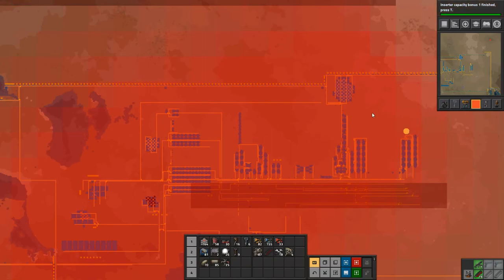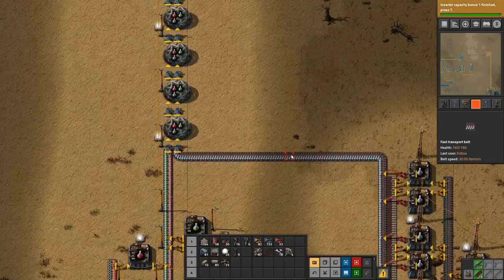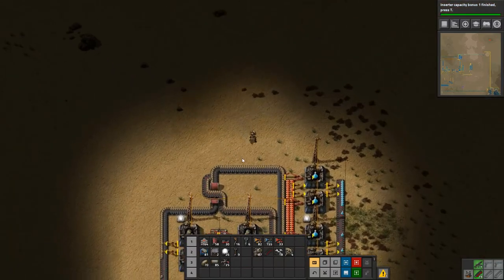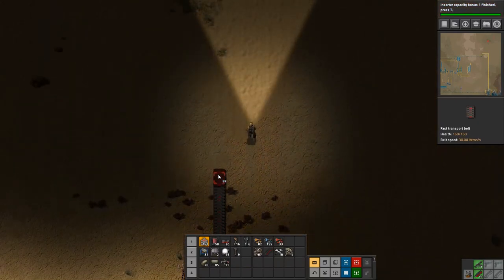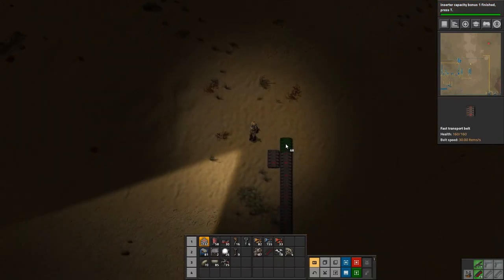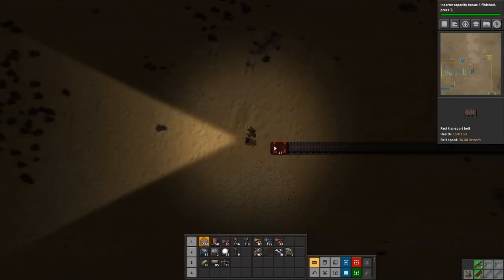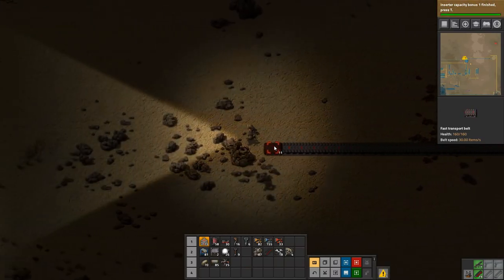I think we'll take it up and go this way, and maybe come down — it's going to be a little bit messy maybe, but we'll have to live with that. It can come onto the same line as our military science. And inserter capacity is researched!